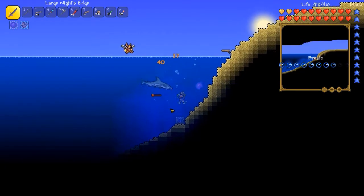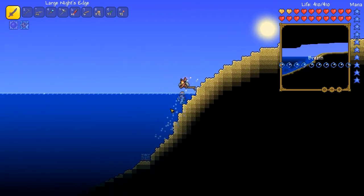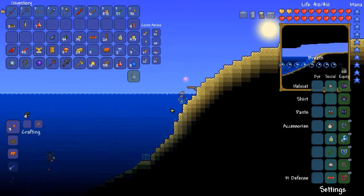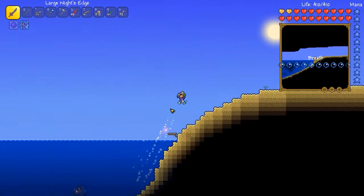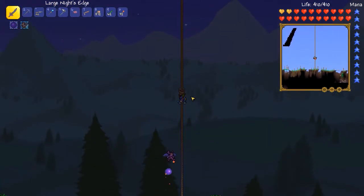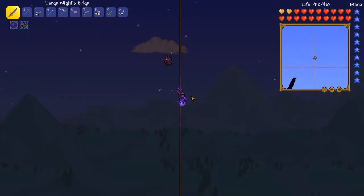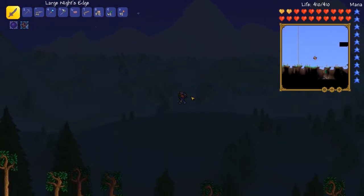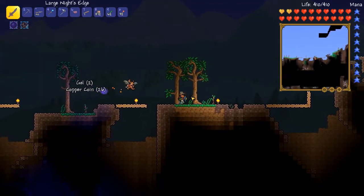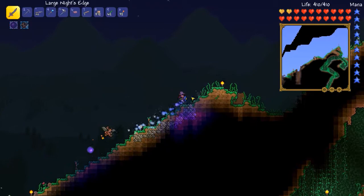I got over to this ocean and realized I neglected to bring my piggy bank, which means I didn't have access to my water candles and other things that could cause more enemies to spawn for useful farming. So instead we'll go home and head over to the other ocean. While I'm over here, I'll quickly show off the little arena area for events I was making — it's basically got a lot of big lava pools where I can hover above it. Next time we have a goblin invasion we'll test that out. I've managed to find a couple of heart statues, possibly a star statue, which we can hook up for pirate invasions in the future.